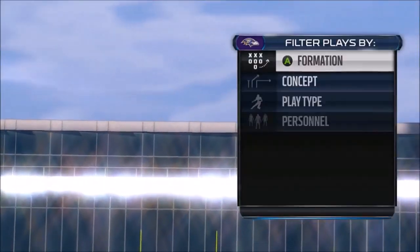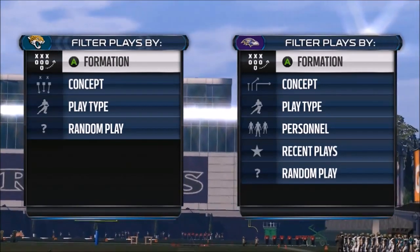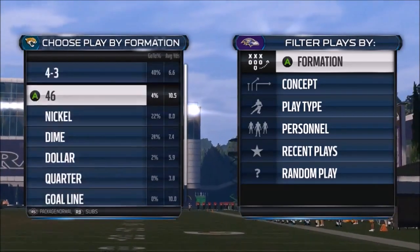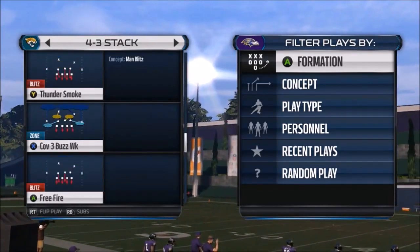Everyone that I've been coming across has been having a problem with the wheel routes, and that's in the Madden forums. People are complaining about how the quarterback — it can be the most accurate quarterback in the game — and all he'll do is just throw like he's a 69 overall quarterback.